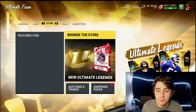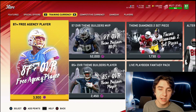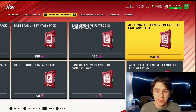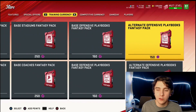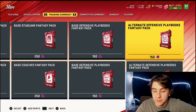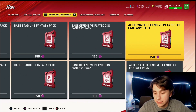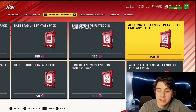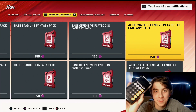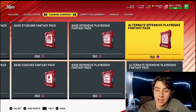You're probably asking what do I do with this training. You want to go over to the store, browse the store, go to training currency. Once it loads up, go into training currency and go way over to the right — Alternate Offensive Playbooks pack. You want to keep buying this pack over and over again. You quick sold that 92 overall card for less than 25,000. So 9,470 training — this pack costs 150 training. Divide 9,470 by 150 and you have to open up 63 of these.